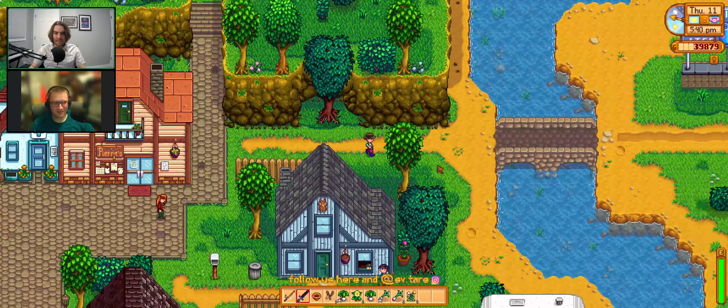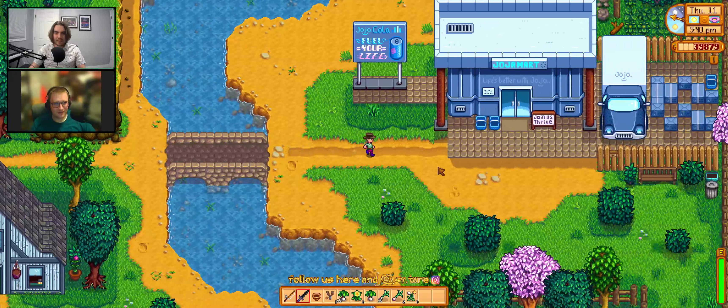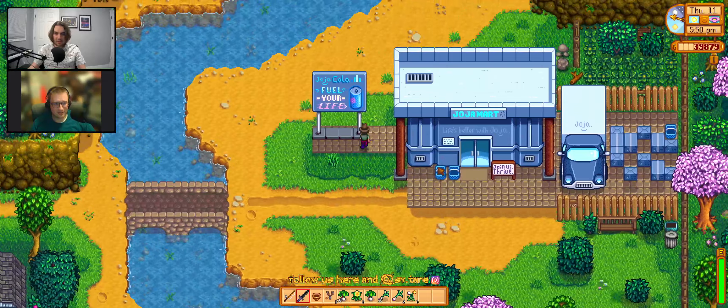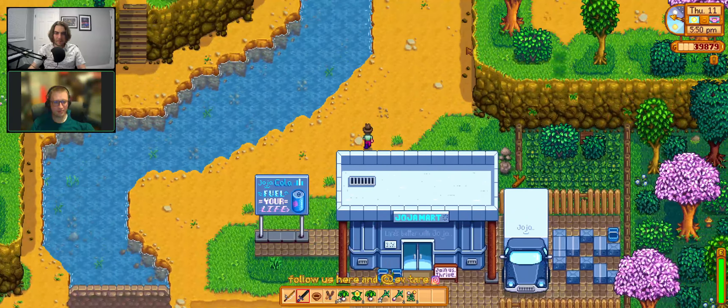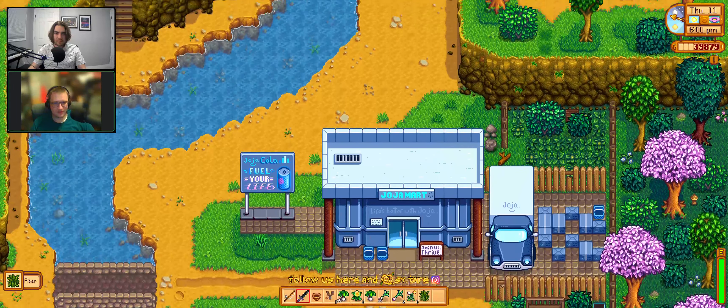Berkeley stops killing bugs in the mines to go help look for horseradish up by the train station, while Jared is out behind Jojamart digging through piles of styrofoam waste.